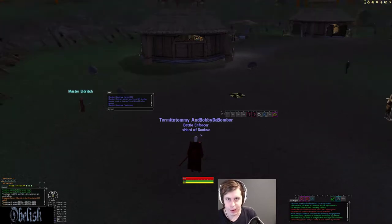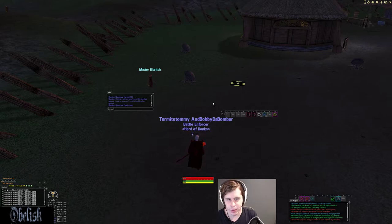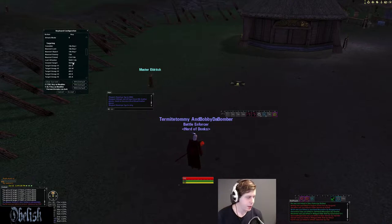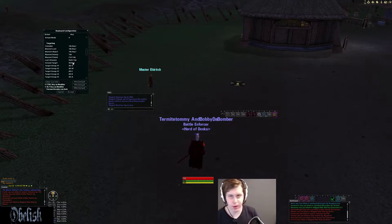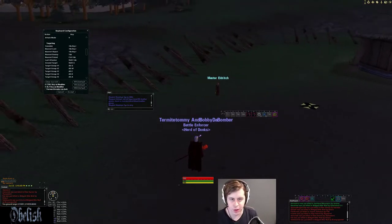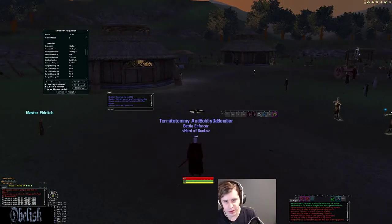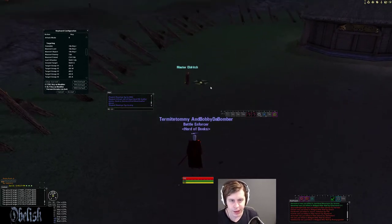However, there might be times where you need to manually set a ground target. For example, if I need to set a ground target right here, I don't have any preset macro that puts one exactly there. So what I'd do is manually set my ground target. To do that, open up your keyboard settings and make sure you have these buttons bound somewhere. Shift G is my set ground target button — relatively convenient, but not one of my main buttons. When I hold down Shift G, it puts the ground target wherever I'm facing.